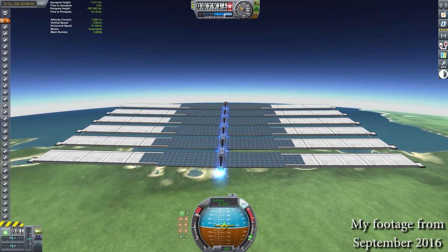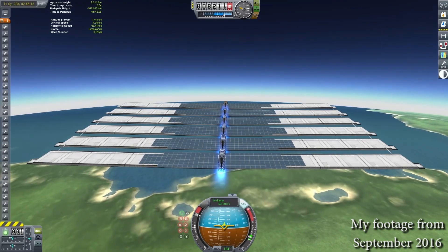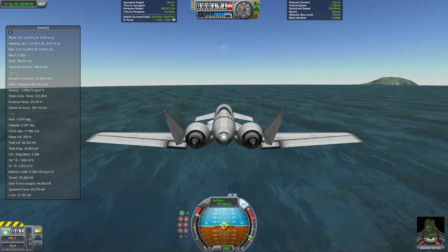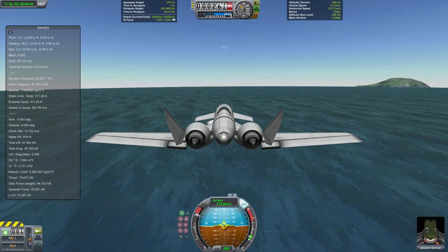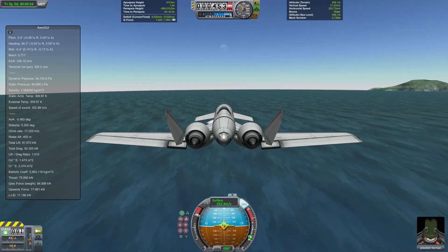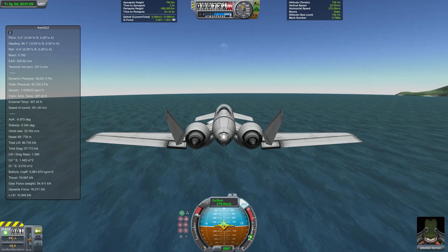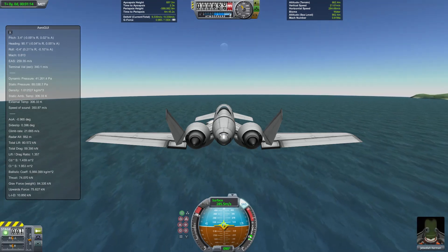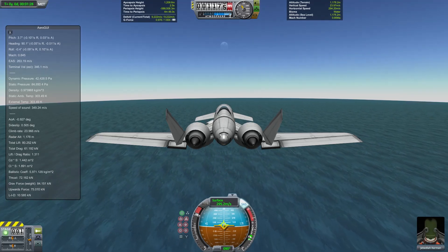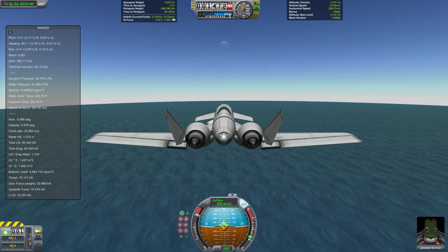My original ion plane wasn't capable of getting anywhere near orbit because it was drag limited to a fairly slow speed. To think about this drag I'm going to categorize it into two parts: there's the good drag, which is the drag from wings — this is good because a high ratio of this drag is experienced as lift, which we need to stay in the air. The bad drag is from the body, and the ratio we experience as lift from that is much smaller. So what we want to do is minimize the ratio of body drag to wing drag.